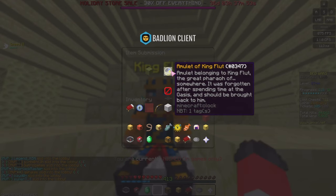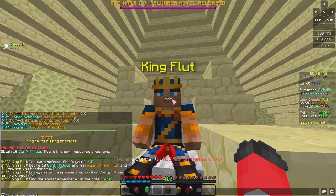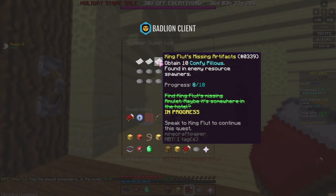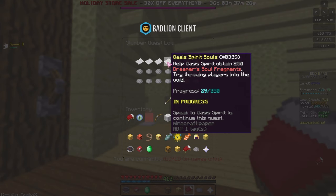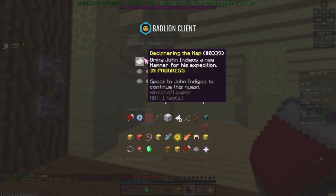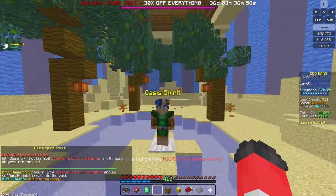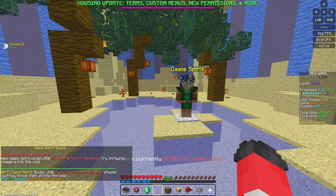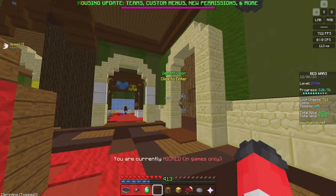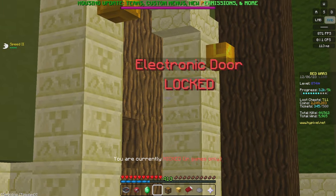Once you pick up the amulet from door 3, give it to King Flut. You still need the 10 comfy pillows. On my main account I'm at 8 out of 10 comfy pillows, only 29 out of 250 dreamer's soul fragments, and close to the 500 iron nuggets quest. Door 3 was bugged before but now you can unlock it - however it costs 1,000 tickets, so you'll need to complete all three quests to unlock that door.